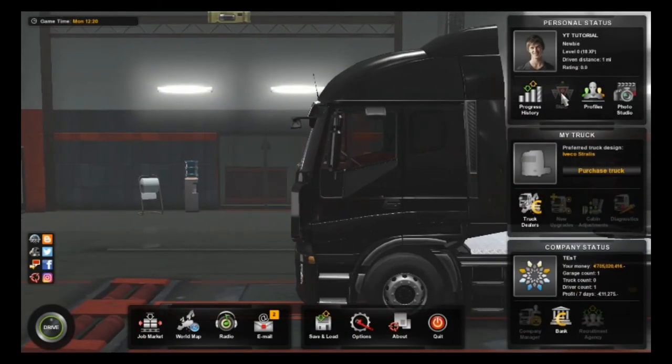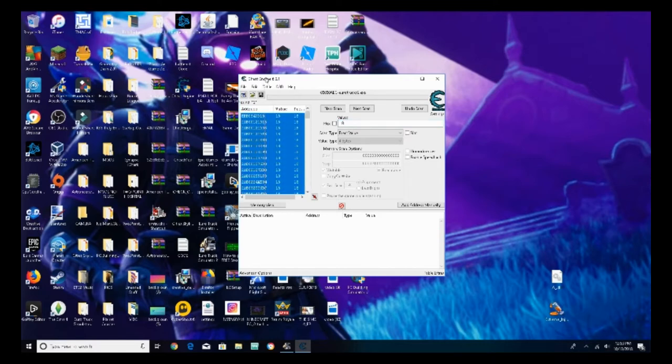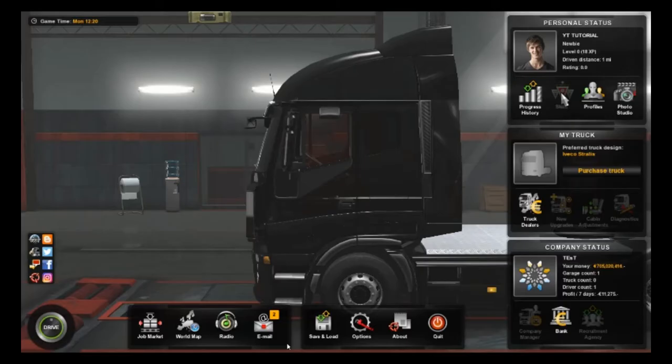Press Control-Alt-Delete, press Cancel again. Now type in 18, or whatever your number is, and click Next Scan. It found 131 results — that's okay, it's not that many. Now you're going to do the same thing as before: change the value to 99,999,999, click OK, and go back into the game.